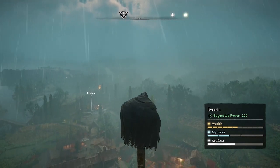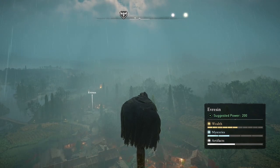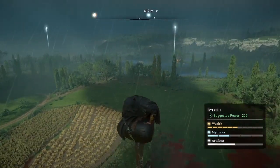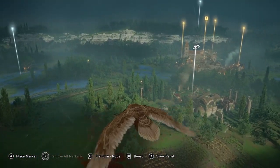Welcome to Assassin's Creed Valhalla. Amber here and we are loading into Evro because here we are going to find one of the three tungsten carriers that I have found in Francia.